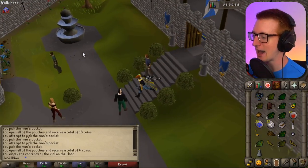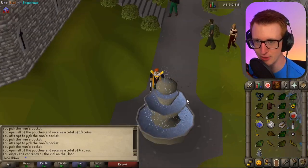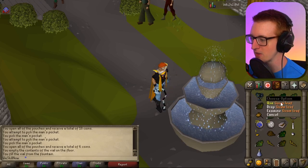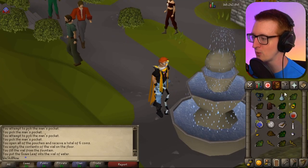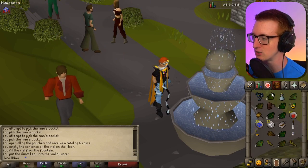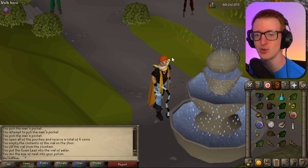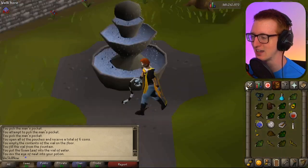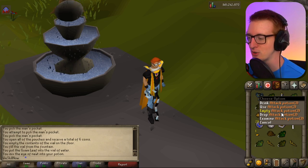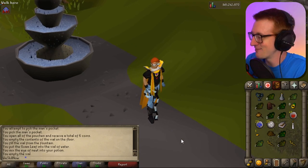I got this vial, I've killed monsters to get a Guam leaf and an eye of newt, and I start with level 3 Herblore. So I can just fill this up with water, use the Guam leaf on the potion — boom, we have an unfinished Guam potion — and I'm going to use an eye of newt. 25 — so that's 125 Herblore experience that we just got just from killing things, and we made an entire attack potion. Once you're done with the attack potion, just empty it again — you can reuse your vial. This is great, I love this.